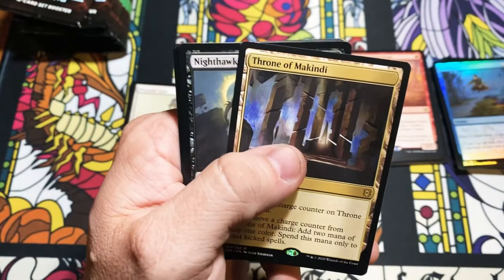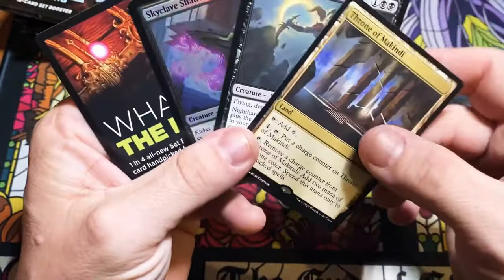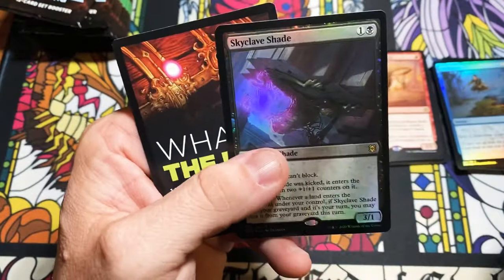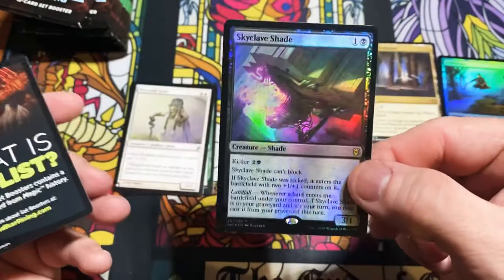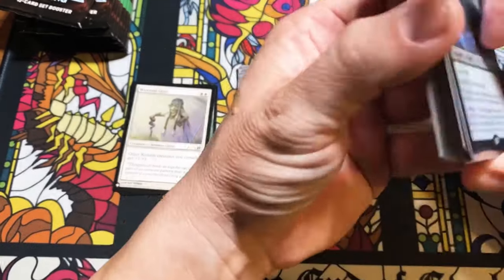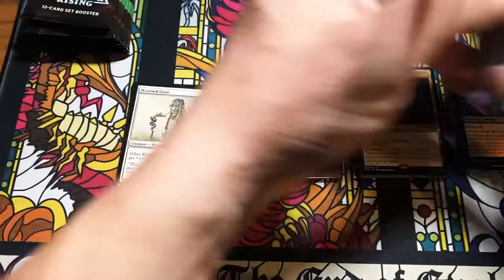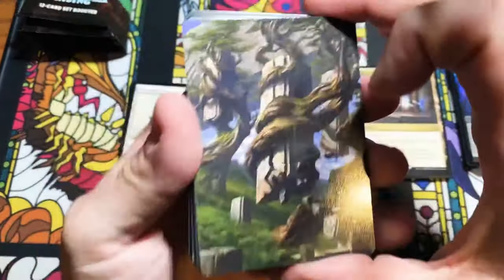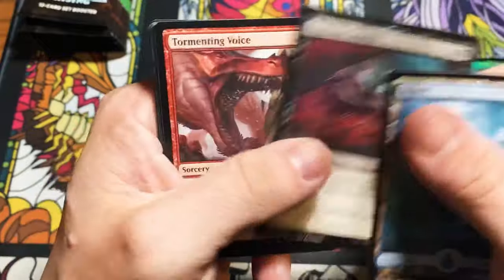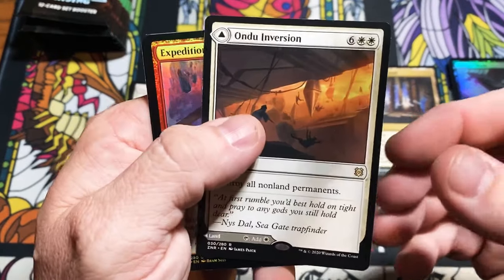Throne of Makindi, a Nighthawk Scavenger, and whoa — two rares! Scavenger with a foil Shade. I don't know if you've had the pleasure of playing against this guy, but he's extremely annoying — two mana for a 3/1 that keeps coming back and that you can eventually kick. I think he's a little better than maybe people give him credit for. Or maybe I'm just worse at Magic than I actually think, and that's saying something.